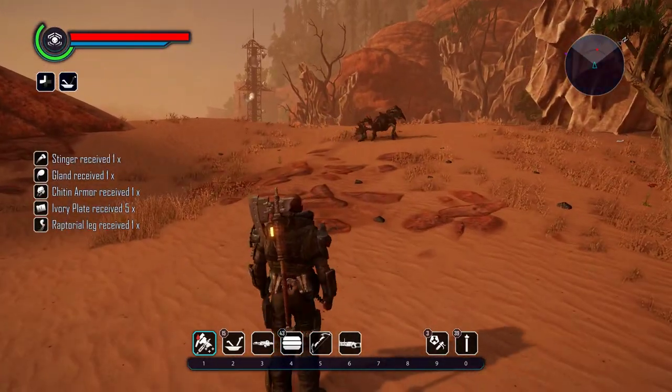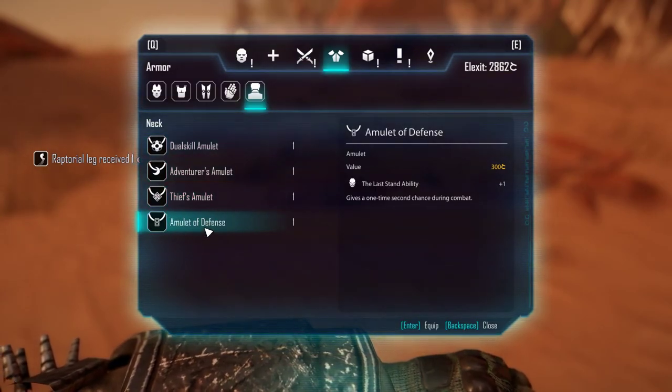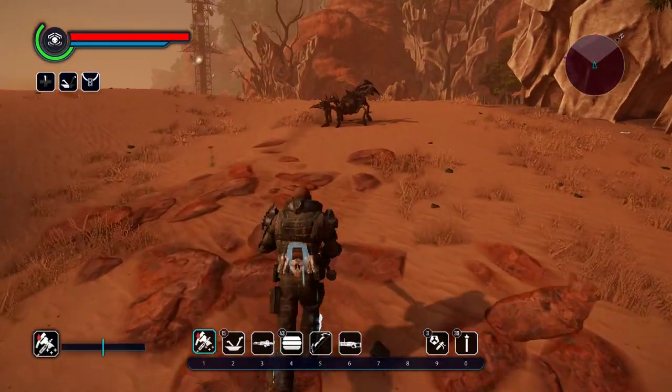For the amulet, just re-equip it, do this, and there we go — you have the amulet again.